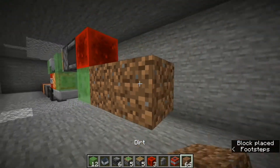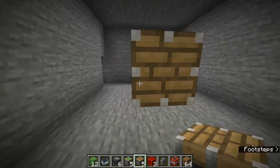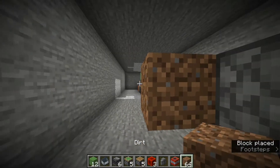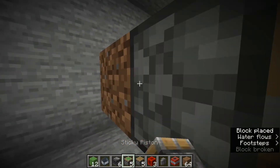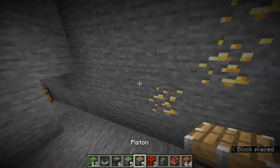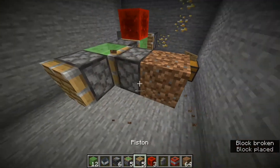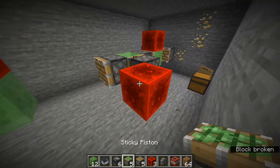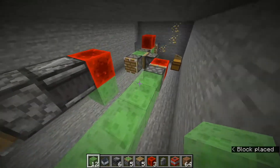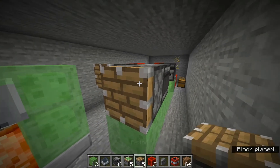Now place a couple of temporary blocks, a piston pointing this way — it should have two air block gaps between them. Here place a slime block and a sticky piston pointing outwards, but here place a sticky piston pointing inwards. Then place a slime block with a redstone block on top and a piston like this with a one air block gap between. Then place a temporary block to the side with a redstone block and a sticky piston pointing this way. Then place five slime blocks like this. Then add an observer here and an observer here with a piston on the back.